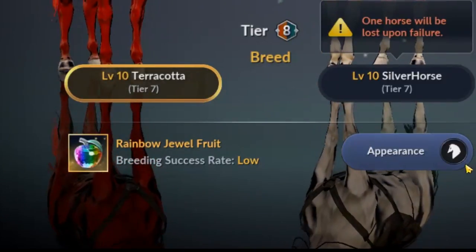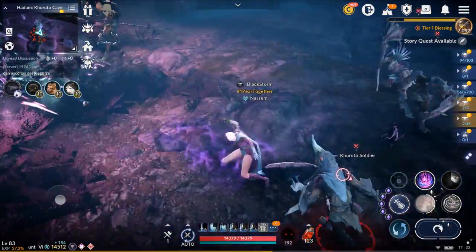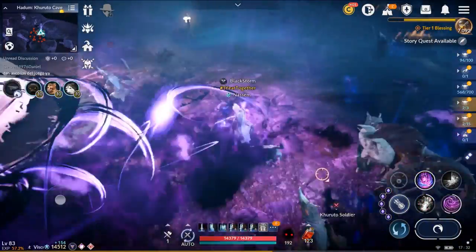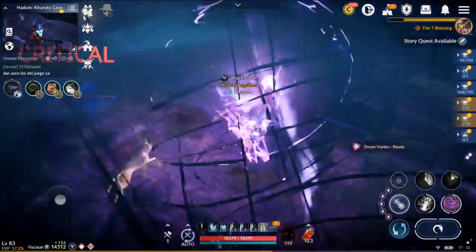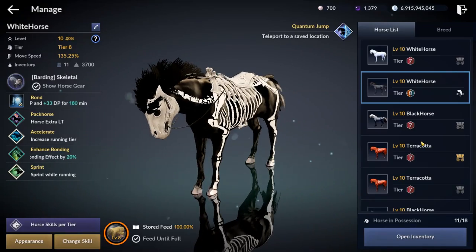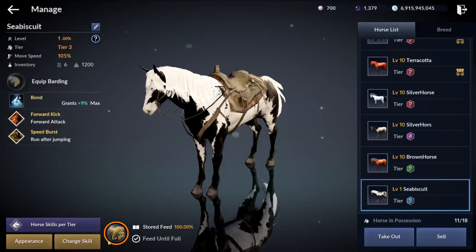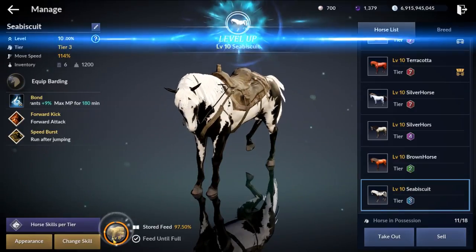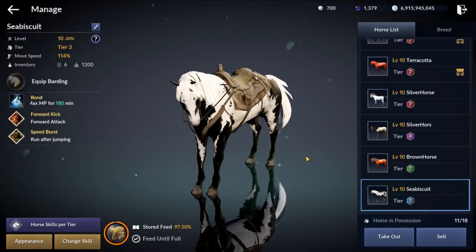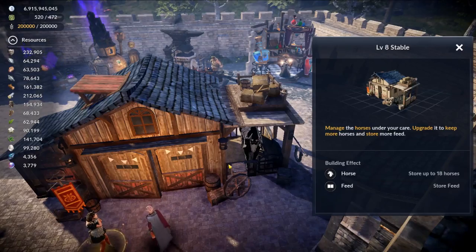There are two different ways of leveling up your horse. The first method is to take the horse with you and farm mobs — the mobs you defeat will give both you and your horse experience points. The second method is to take a horse that is already at max level. When you defeat mobs with the maxed out horse, you will get food that can level up your other horses. If you upgrade your stable, you can keep more horses and your food storage will increase as well.